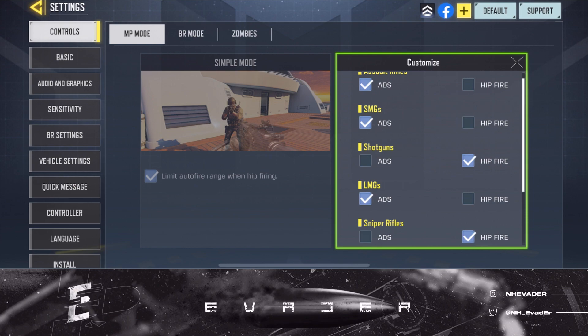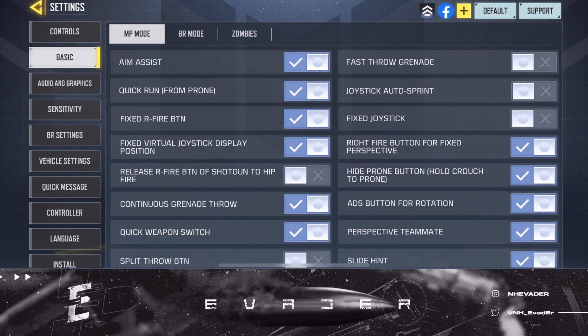Moving on: basic aim assist on, quick run on fixed, right fire button on when you're playing right claw — so that way the fire button doesn't affect your aim. Fix the virtual joystick display position — you want to have that on.